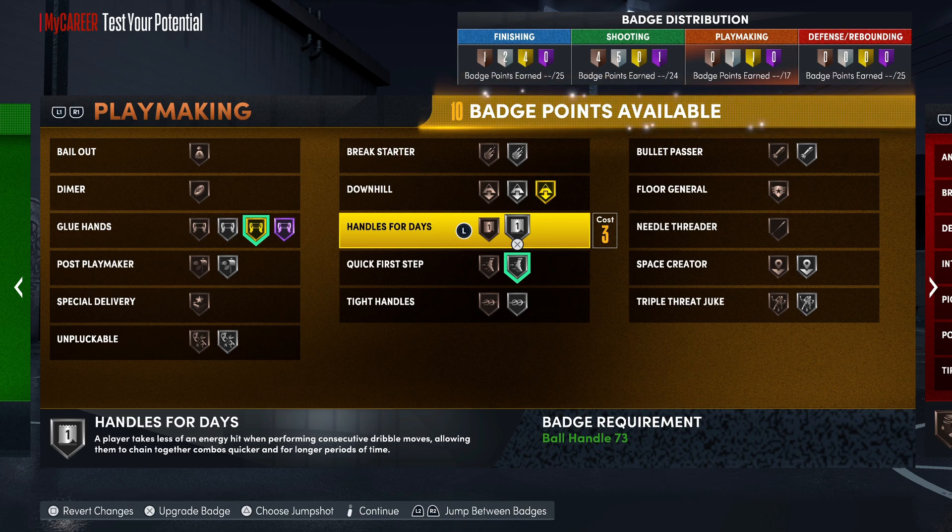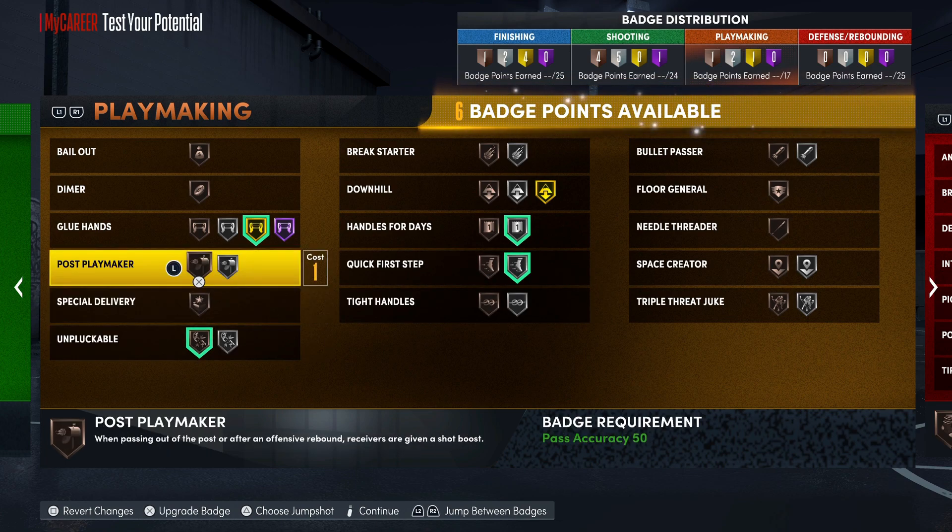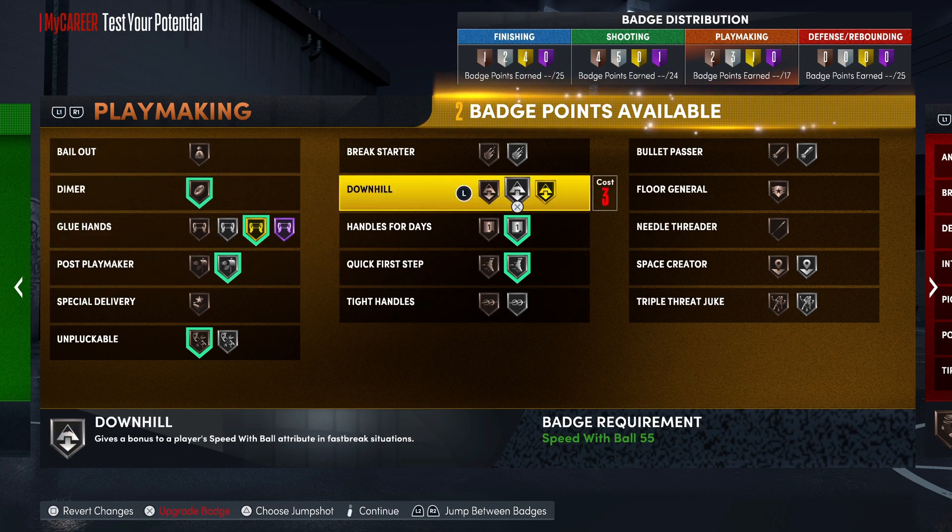The best way to explain glue hands: if you catch a lot of fast break passes — you know how your big man might throw the ball out of bounds on a fast break pass? Like if you got four back-to-back plays where your big man threw the outlet pass, on the fifth one for some reason it's gonna be a turnover. That's what glue hands is for — those times when 2K is gonna give you that bad animation. I really had to think about that. We're gonna throw on bronze unplugable on this build, you got post playmaker, you got dimer — those are great badges for bigs.